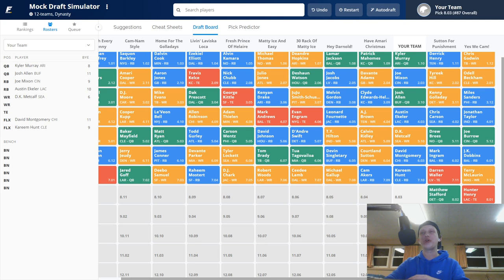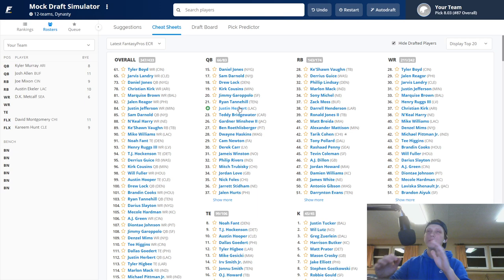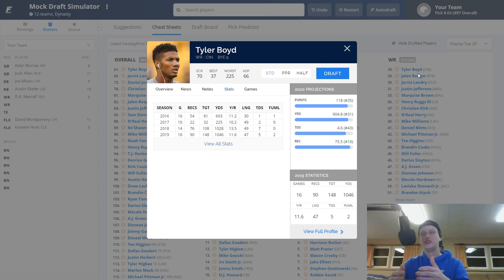Sadly Terry McLaurin went off the board after our selection. After Kareem Hunt, Darren Waller came off the board followed by Terry McLaurin, Hunter Henry, and Mattie Snaps. We're going to go wide receiver here and hammer a later quarterback — maybe Ryan Tannehill or Drew Lock next round. We'll select Tyler Boyd. People will say AJ Green coming back is going to hurt Boyd, but Boyd actually puts up more points when AJ Green is on the field.